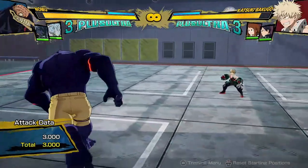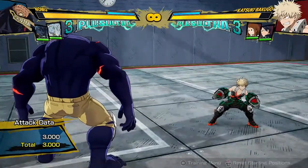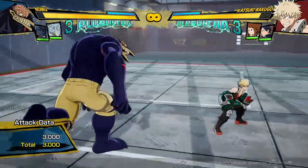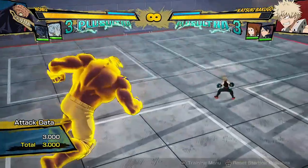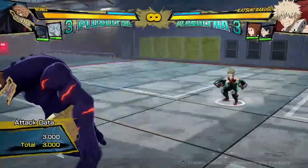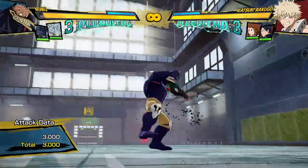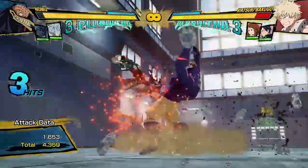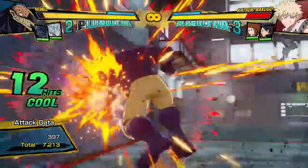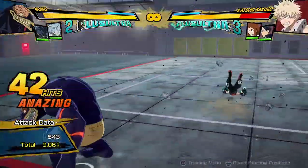You can always cancel it into the buttons, and that's the most interesting thing — when the opponent's blocking, you can do really cool pressure using his yellow attack. His red attack is kind of okay — it has below average distance and it's kind of slow, but at least you can combo off of it to get some okay damage, 9,000 damage. That's pretty okay.